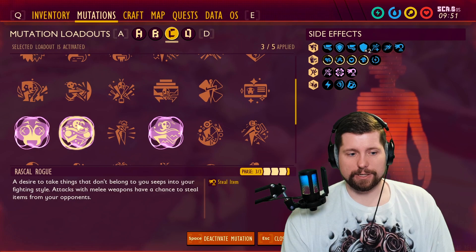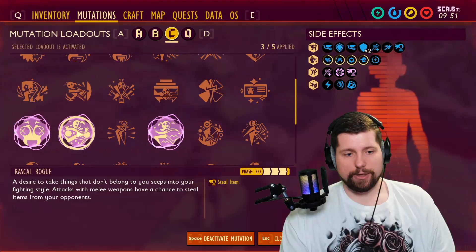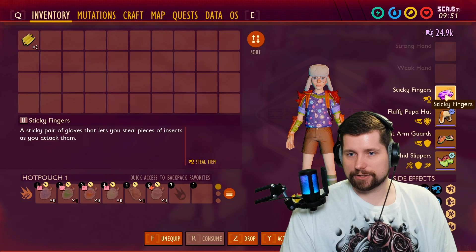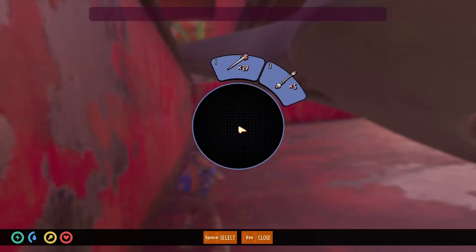To achieve your goal of getting that speed droplet, you'll need to equip the Rascal Rogue mutation. It comes in three phases: 2%, 5%, and 10% chance to steal one item. You get Rascal Rogue by going around the map and stealing the statues hidden throughout. Next up is Sticky Fingers, which does the exact same thing — gives you a chance to steal an item. With both of these equipped, you can steal two items per creature.